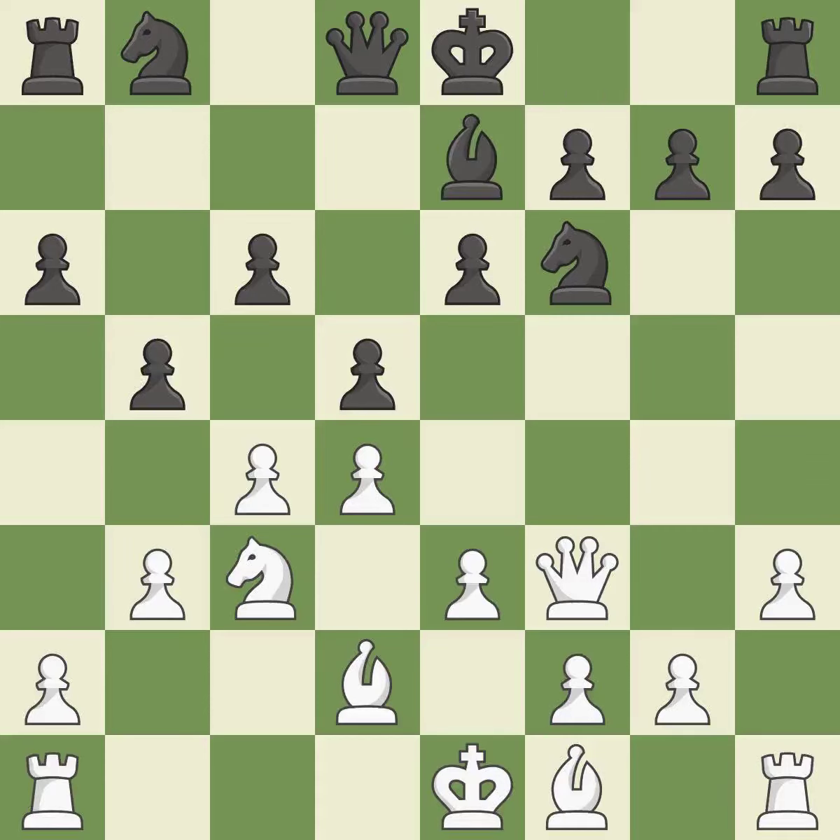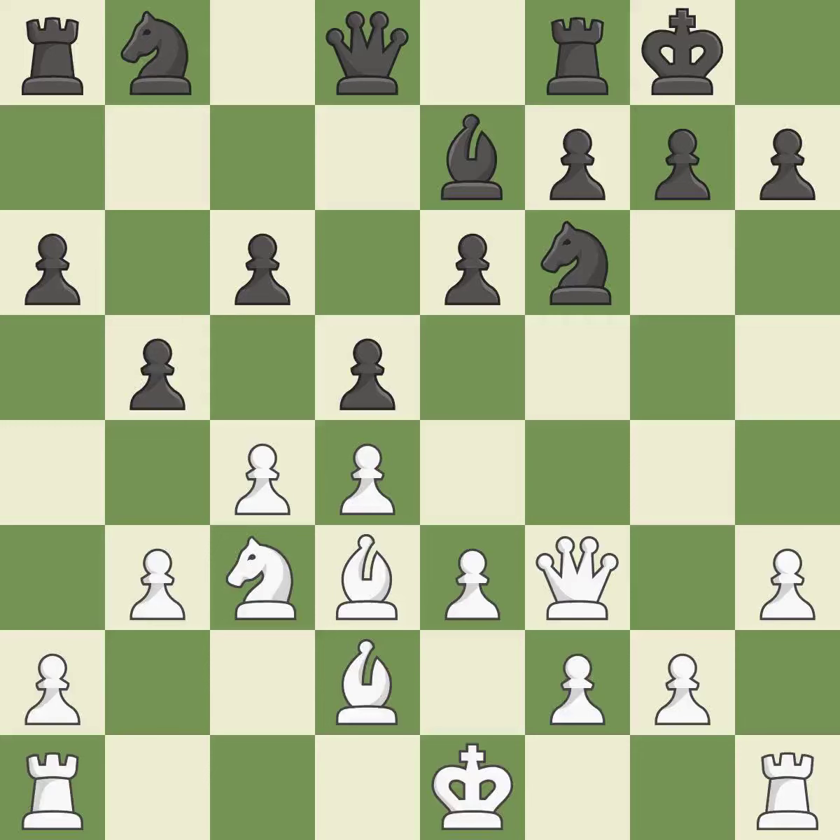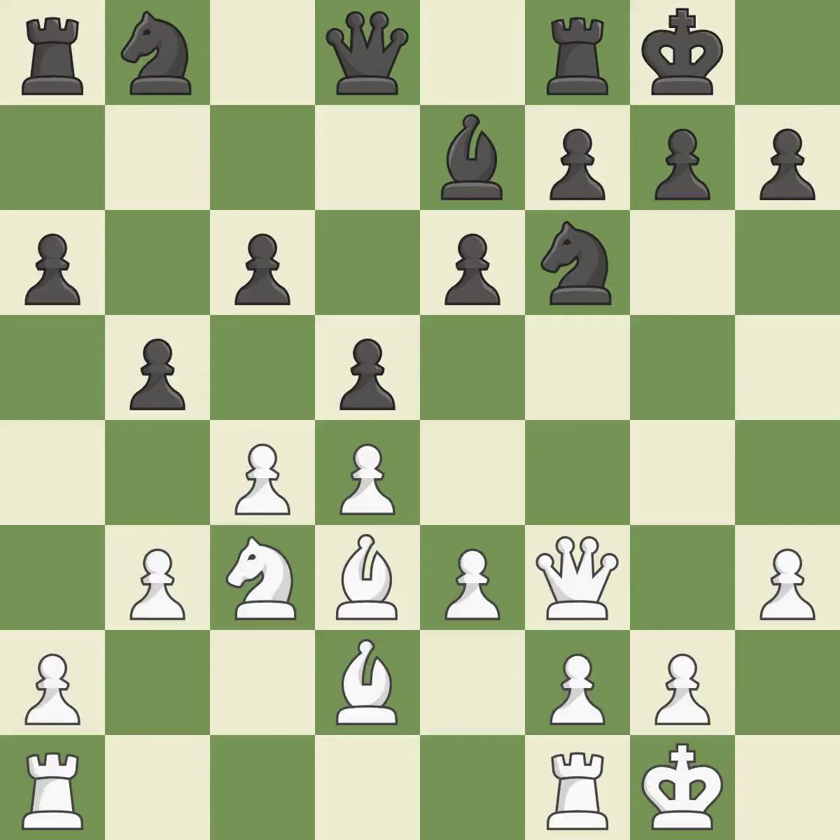A bishop moves out of its beginning square and into the action, activating it. Castling gets the king to a safer square, out of the center of the board, while also developing a rook. Castling kingside tends to be safer because the king is further from the center. Now that the rooks can see one another, they can defend one another. A knight moves out of its beginning square and into the action.